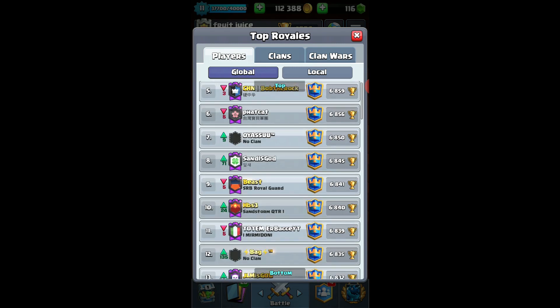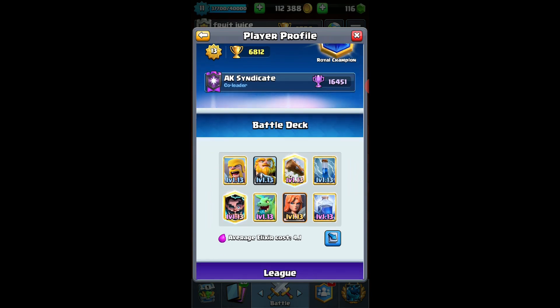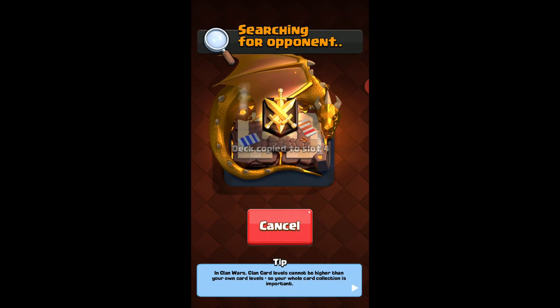Now we're on the second deck. Let's scroll randomly — this one. It's a Royal Giant deck. Copy the deck. Let's play our second game.